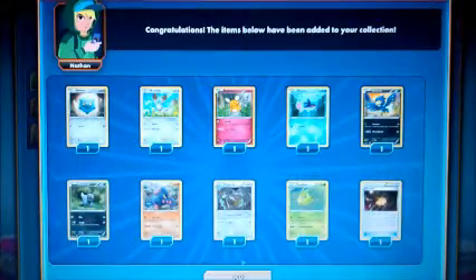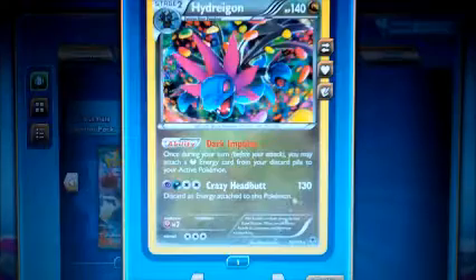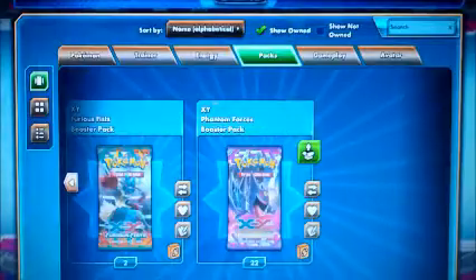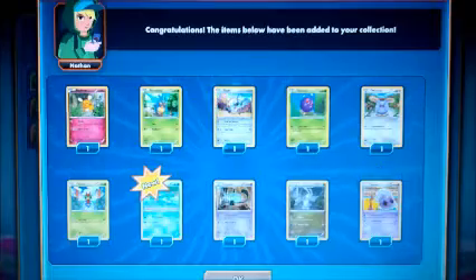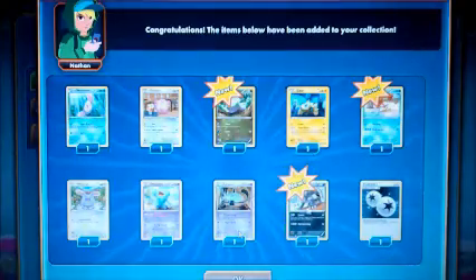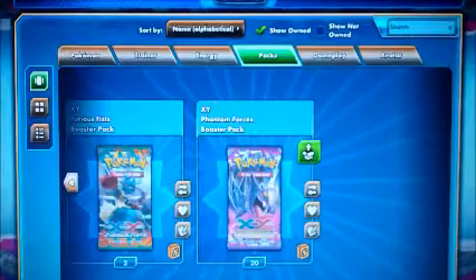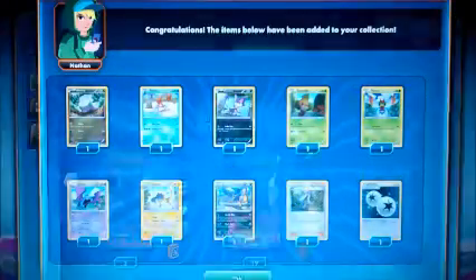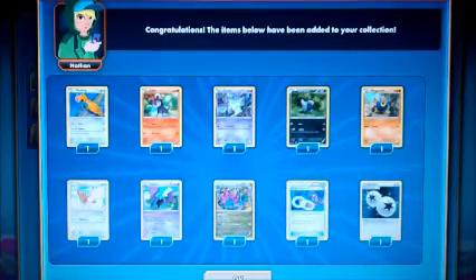Got a Frillish, got another Bronzor, got a Hydreigon — that's a really interesting card, I think that's definitely going to be tried out a lot. Got a Lampent, got a Manaphy. Got another DCE, all right. So we got 19 packs to go. Got a Gengar Spirit Link.